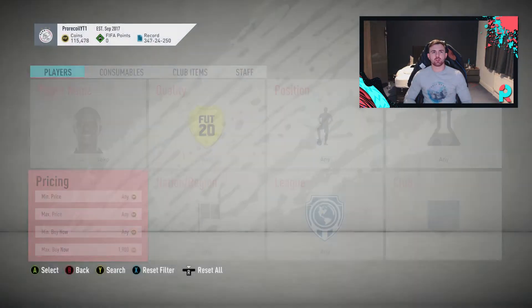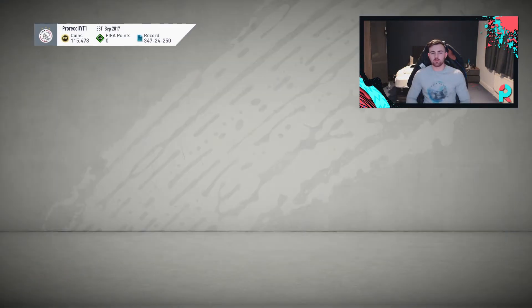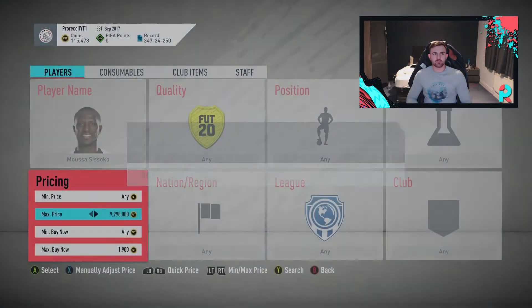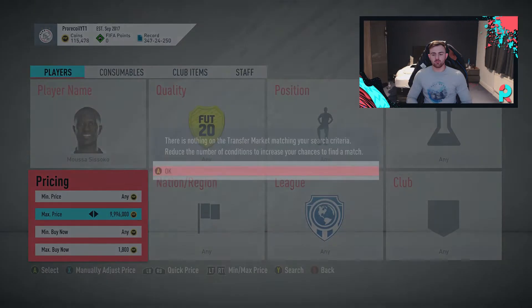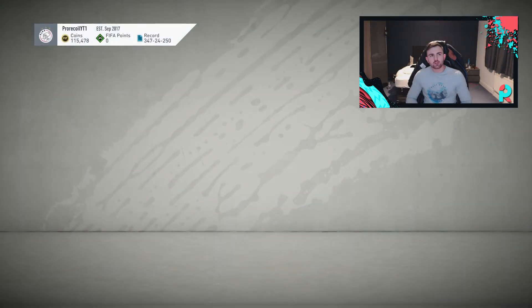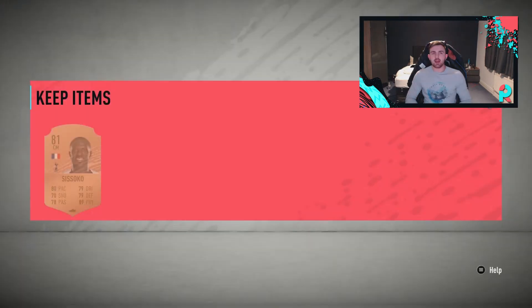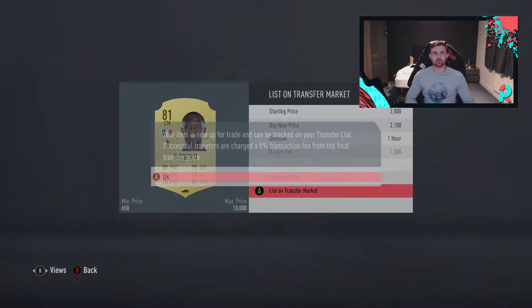We've missed that one — I believe the snipe price was around 900. We want one good snipe so let's knock the max price down to 1,800. And there we go — easy, got one at 1,500 coins. We're going to put that up for 2,100 coins. That one was pretty quick as well, so the method is working nicely.